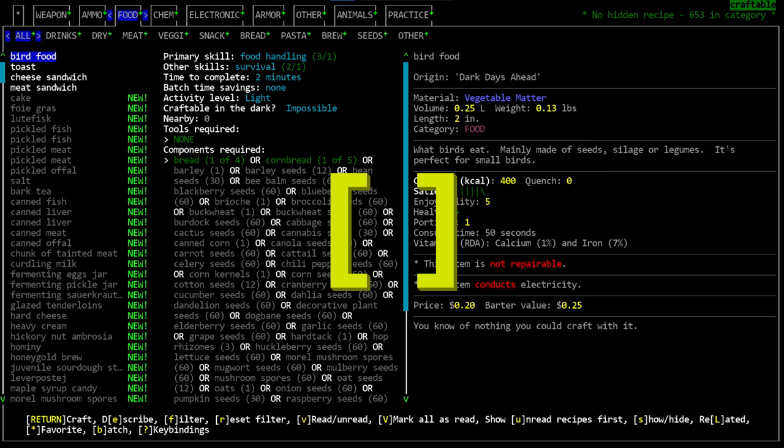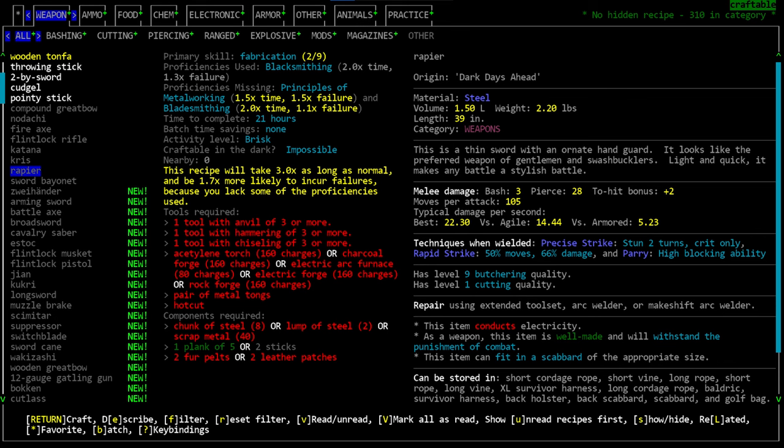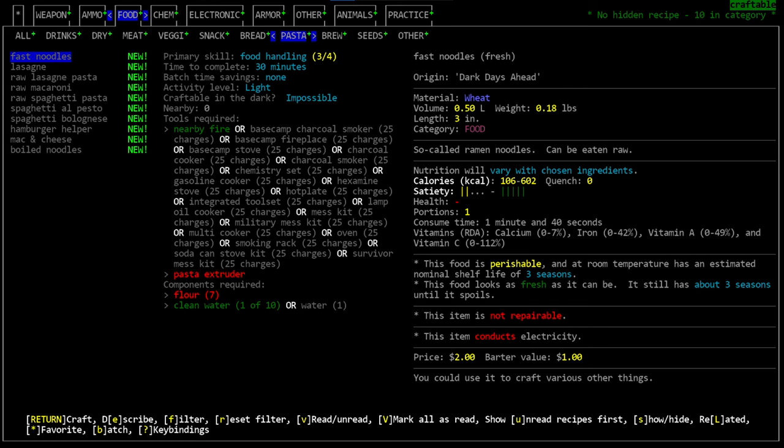When a recipe extends off the screen it's usually due to a huge tool list. You can scroll up and down in this menu using the square bracket keys. Additionally, some items will have charges listed next to them, showing how many charges of a battery or fuel will be consumed. Tools you currently have will be color-coded green to show they're close enough to be used.